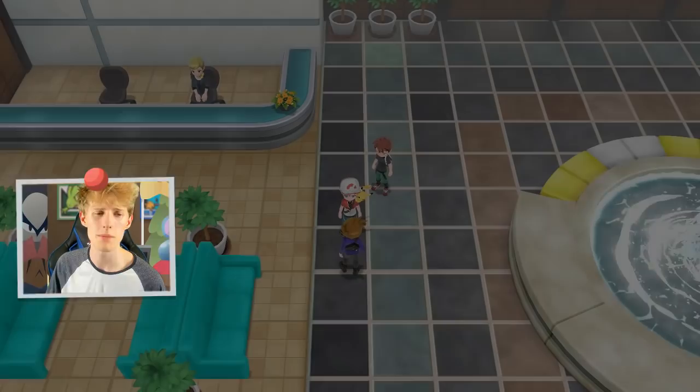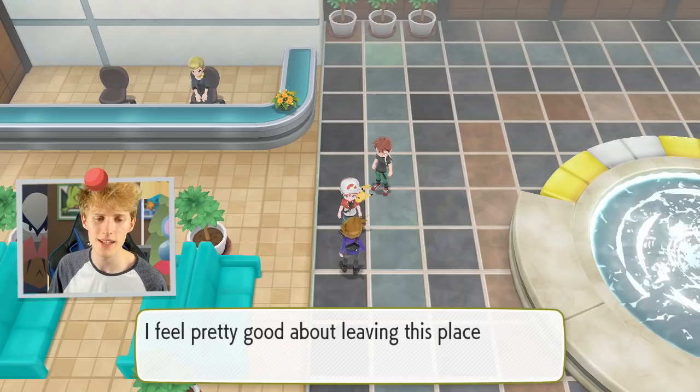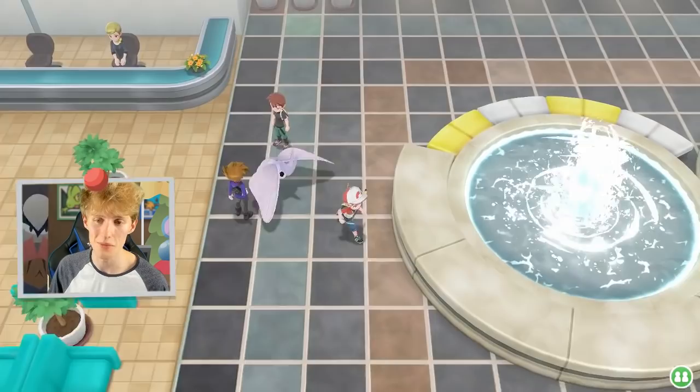'Oh man, so you really are ready for Team Rocket. I feel pretty good about leaving this place in your hands.' Then Blue tells Richie: 'You're next — come at me, bro. I'm just getting warmed up.' God, he really is just a 2008 kid, isn't he? And there's an X Special Attack right there — that's going to come in handy.